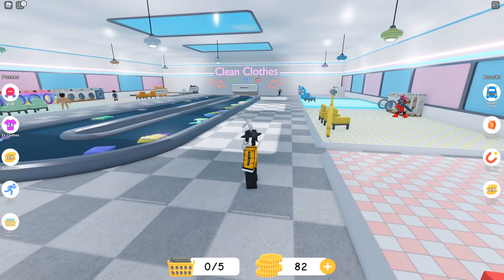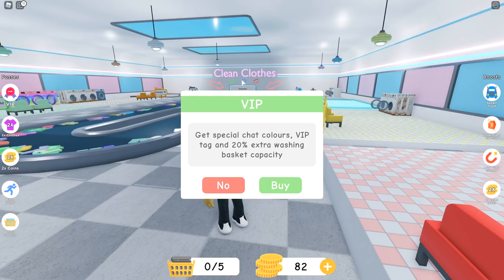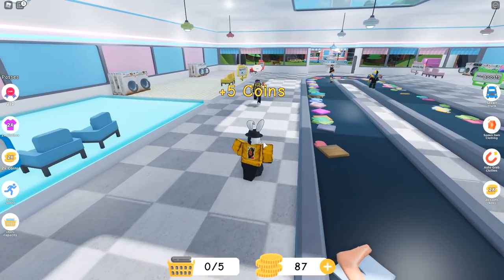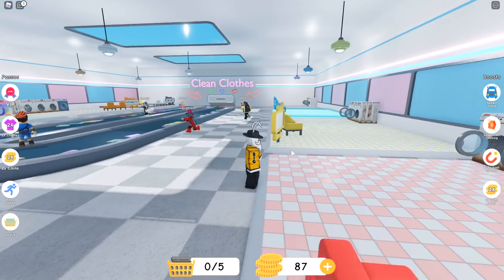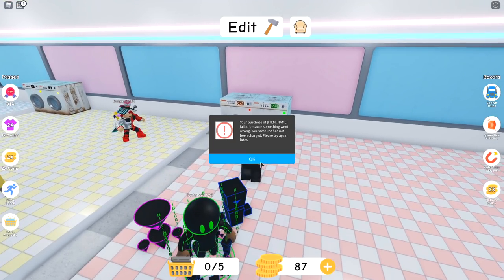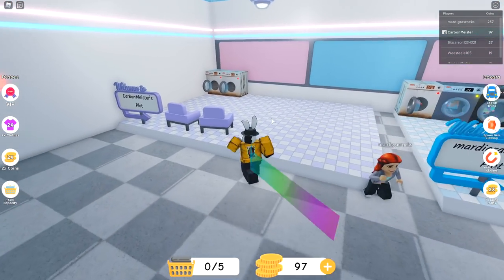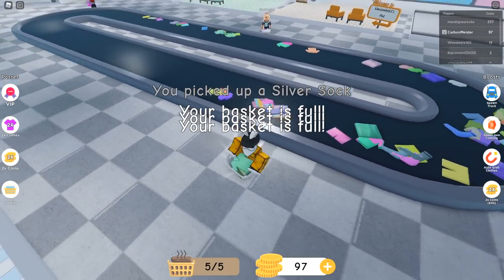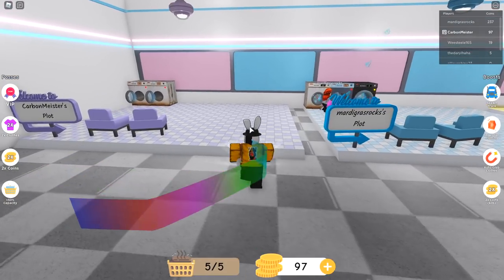For the most part it's the same thing — rinse and repeat. Let's check out these game passes. VIP gets you special chat colors, a VIP tag, and 20 extra washing basket capacity — I don't really need that right now. The one catching my eye is the Nitro Speed one: sprint 50% faster with a blue trail. I went ahead and bought the game pass off the home page, which I think was like 150 Robux, nothing too crazy. On top of that we also got a closer plot to the clean clothes, which will make things a lot quicker.